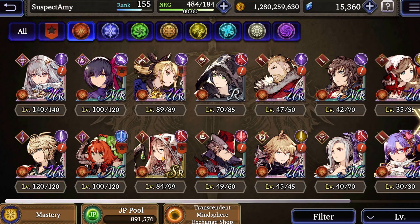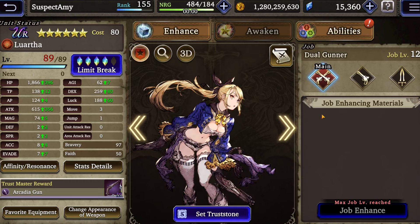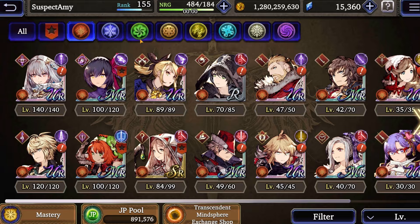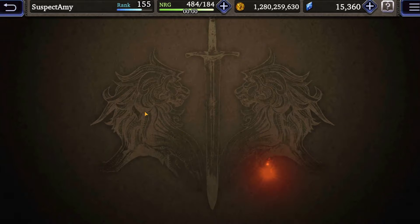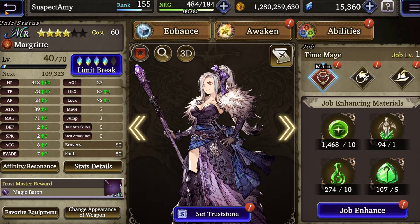Gill summons doesn't have any off-banner limited characters, which is fine by me, because I'm trying to focus on older UR units like Charlotte, Macheree, Luartha, Lucia, Ayaka, and Elserell. The only cost-100 unit I'm looking at is Amnelis, but I don't expect much traction there.